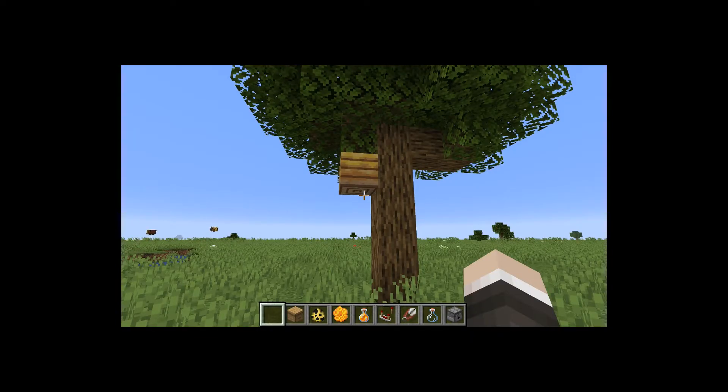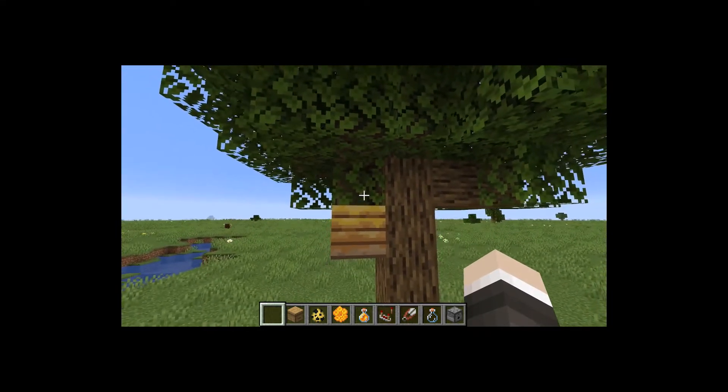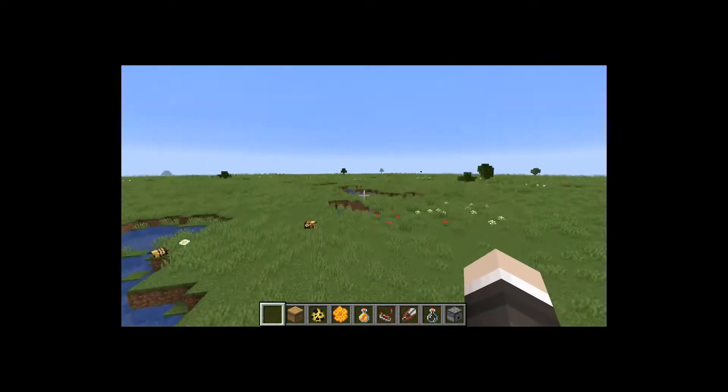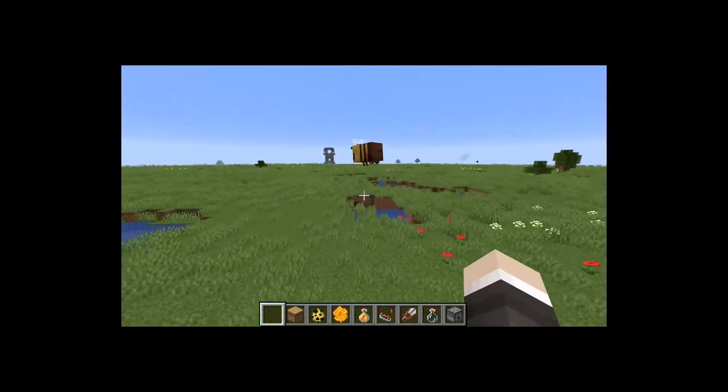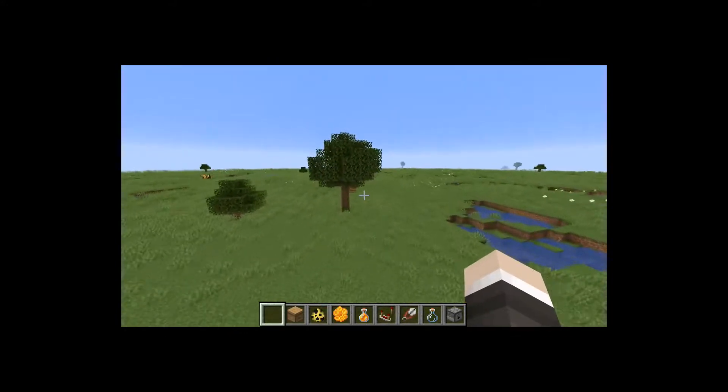Hi guys, this is Damkuka here and today I will be showing you Minecraft snapshot 19w34a. The newest addition is bees. You can find bee nests under trees in plains, sunflower plains, and flower forest biomes. Bees will take pollen from flowers and put it in the bee nests.